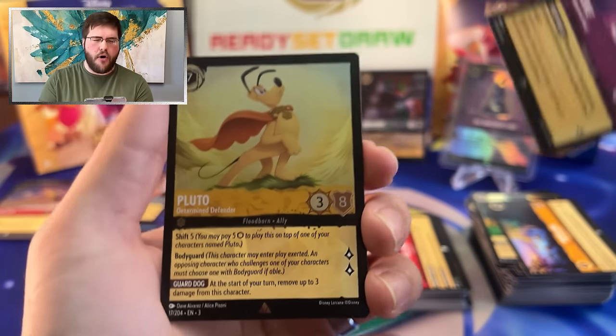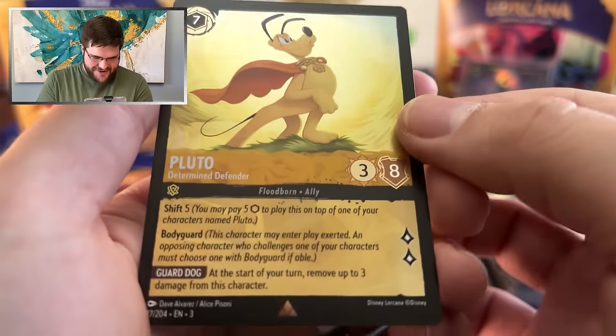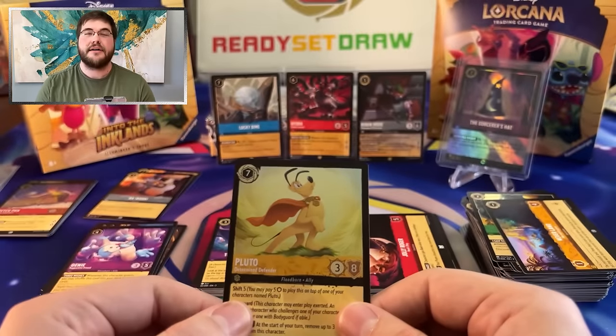A rare, then a Foil Pluto — this guy's so good. A bodyguard, three eight, two lure. At the start of your turn, heal three off of him. Oh my gosh.